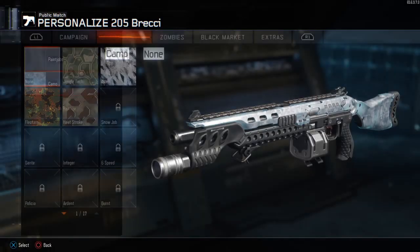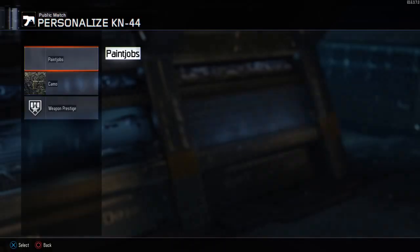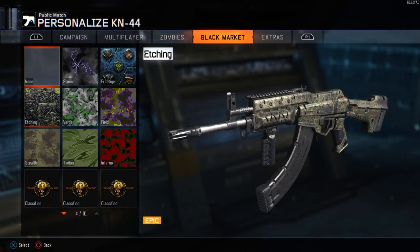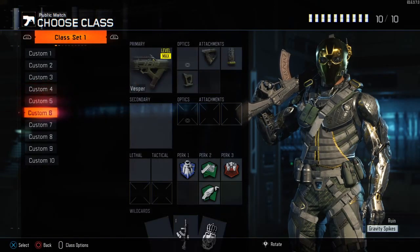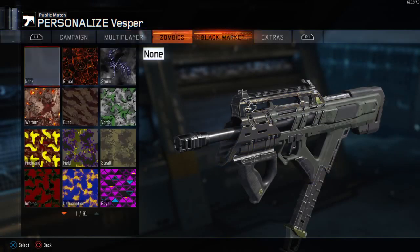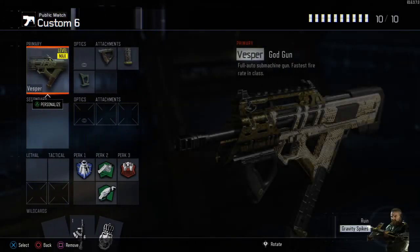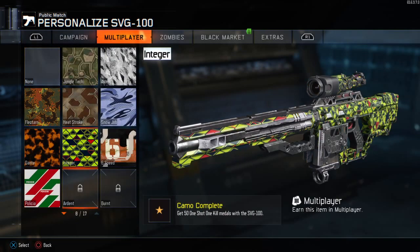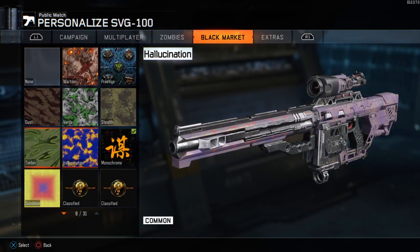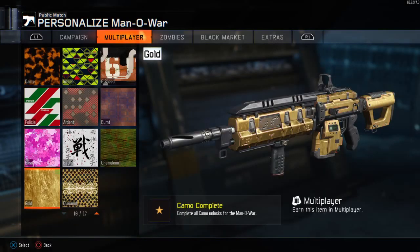I'm just going to roll through these, I'm not going to read them anymore. You guys can pause the video if I'm going too fast. SVG — haven't been using this gun that much, but I still have some good camos for it, pretty nice camos. Man of War — this is Diamond as well.